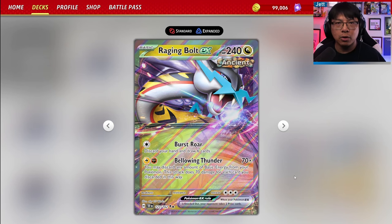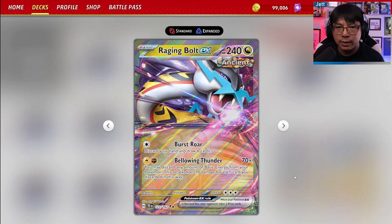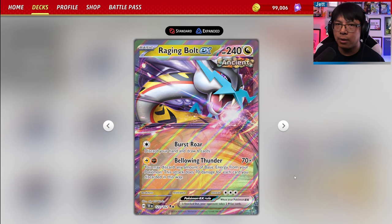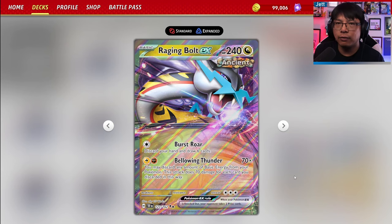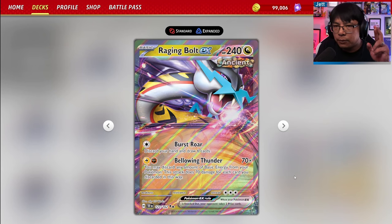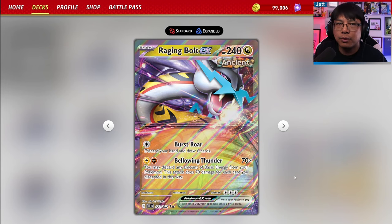It is a Dragon-type Pokemon with 240 HP, and because it's Dragon-type, it has no weakness, which is fantastic. It's got 3 Retreat — very hard to move — but we do have some great attacks to compensate. We have Burst Roar for 1 Colorless Energy, which lets you discard your hand and draw 6 cards. If you find yourself in a jam, you can use this to refresh your hand. Hopefully you've got an Ancient Booster Capsule handy so you can boost its HP up to 300.